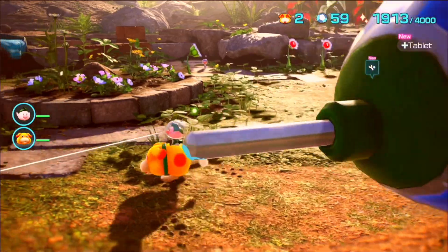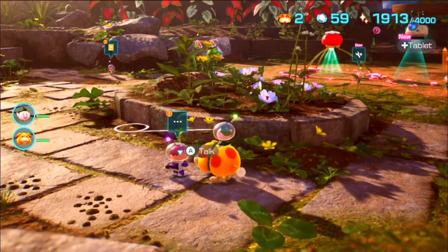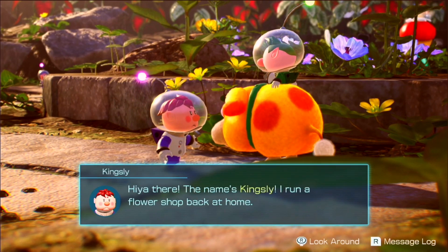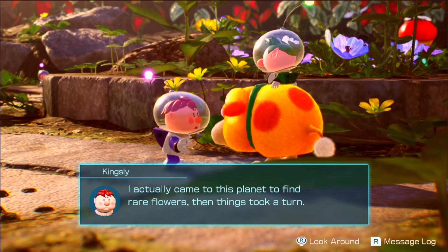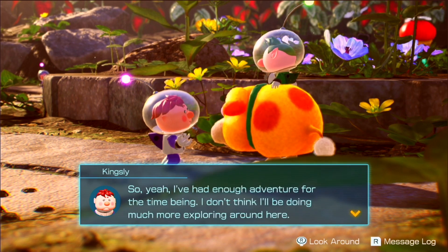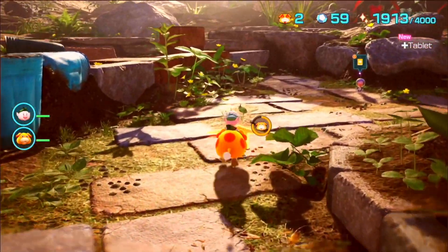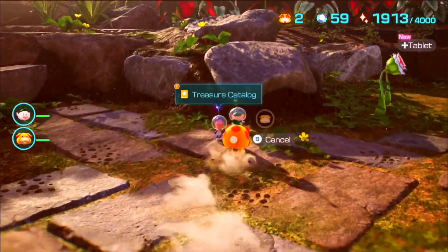Hello everyone, we're back on another episode of Pikmin 4. There are actually some new people that we saved. This guy runs a flower shop and looks for rare flowers. He doesn't have a quest for us — these are basically where all the people are.